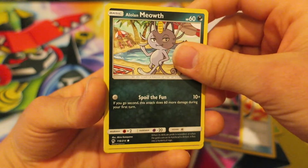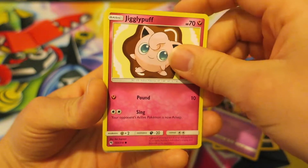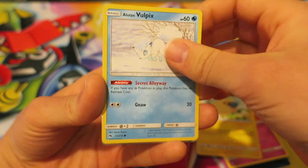We continue up next with the Alolan Pokemon Alolan Meowth. We have a Yamask right there. We continue with the fairy-type Pokemon Jigglypuff. We have the electric sheep Pokemon Mareep right there. We have the adorable-looking Alolan Vulpix.